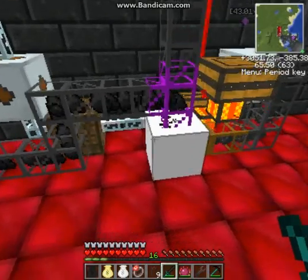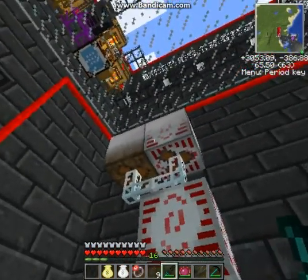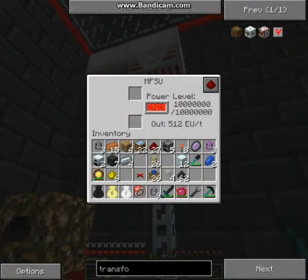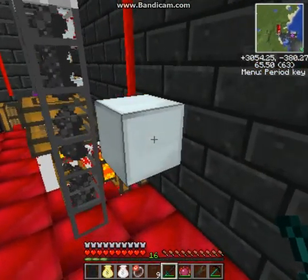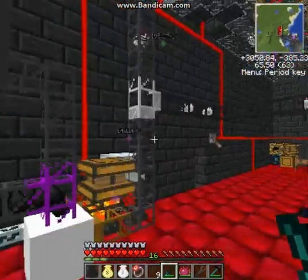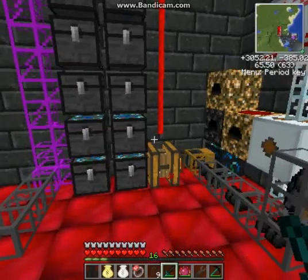This is the only IndustrialCraft machine — a rotary macerator to make the coal dust. And that's powered by one light voltage solar array and one high voltage solar array, put into this MFSU which is now at full power, put down into low voltage. Basically any of these iron block things here just have red alloy wire on them — they're machine blocks.